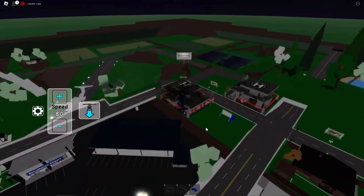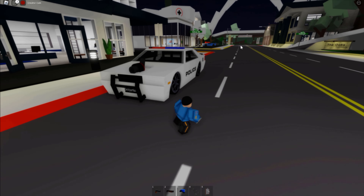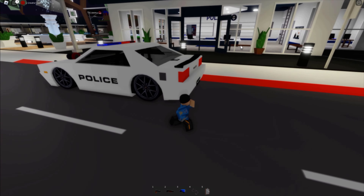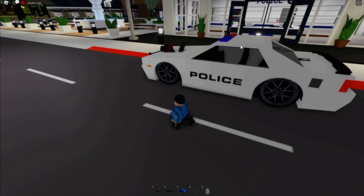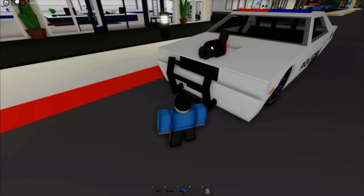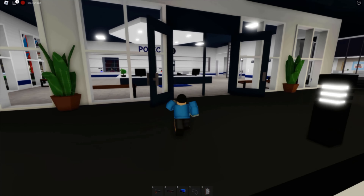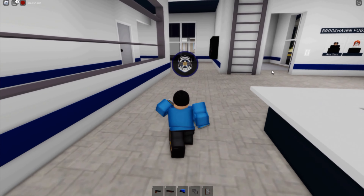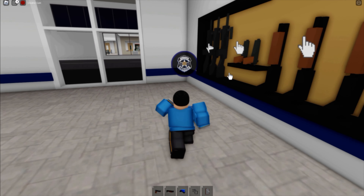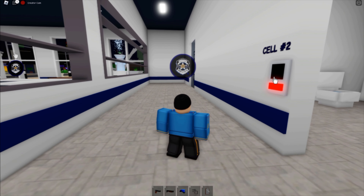We're actually going to be using a Dodge Hellcat Charger or Challenger — I think this is a Challenger because the Charger is four-door and this one's only two. We added the turbo just like on the other vehicle. Before we leave, we need to get on duty and everything. I already have somebody in the cell — we're on police duty and we have all our guns: pistol, shotgun, taser, cuffs, and clipboard.